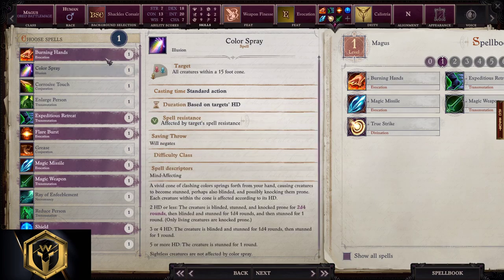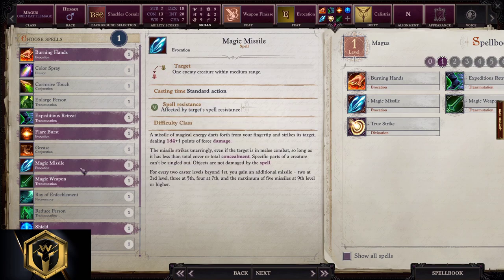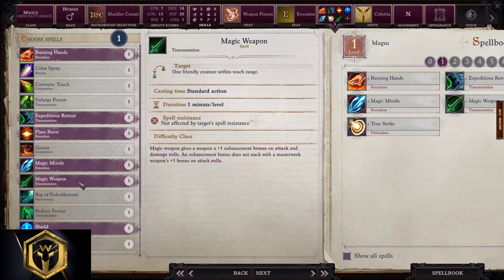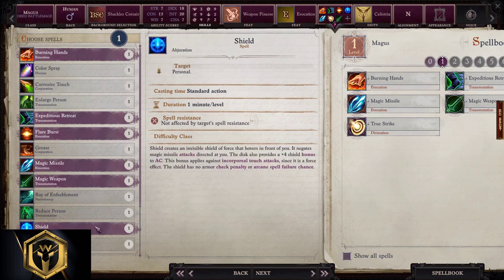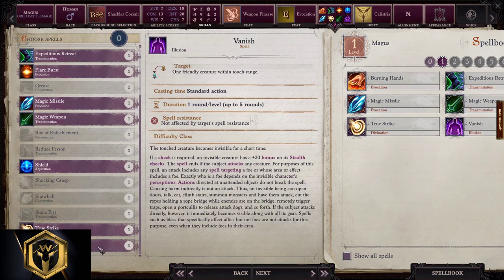Choosing spells: burning hands for some AoE damage, expeditious retreat to run faster, flare burst for some light, magic missiles as the best spell you can take early on, magic weapon to boost your damage a bit, shield for some defense, true strike so you can actually hit someone early on, and vanish so you can sneak a bit and attack from stealth.